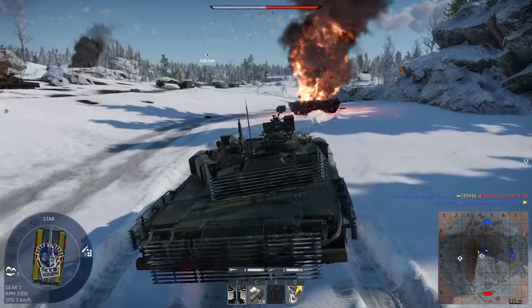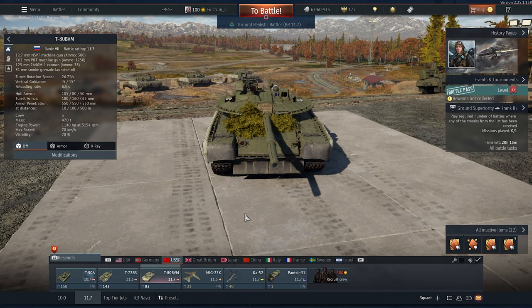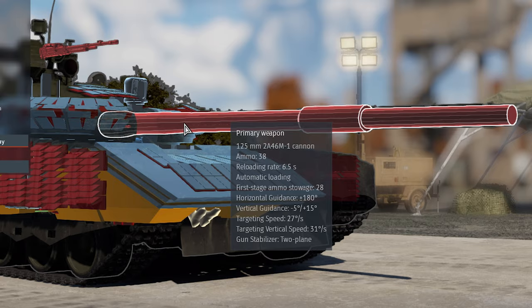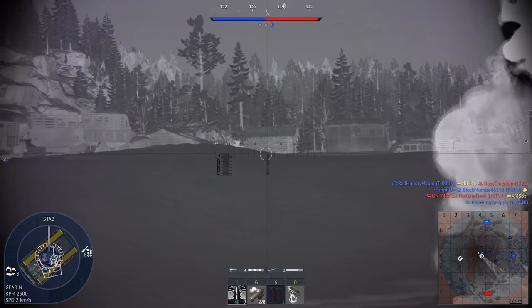Tip number 11: Crew Points. Crew points are an essential part of your gameplay. Focus on upgrading field repair and reload speed before upgrading everything else. Keep in mind that some tanks have an auto-loader, so upgrading reload speed won't make any difference. To check if you have an auto-loader, just hover over the primary weapon and it should say 'automatic.' Most Russian, French, and Chinese top-tier tanks have an auto-loader.